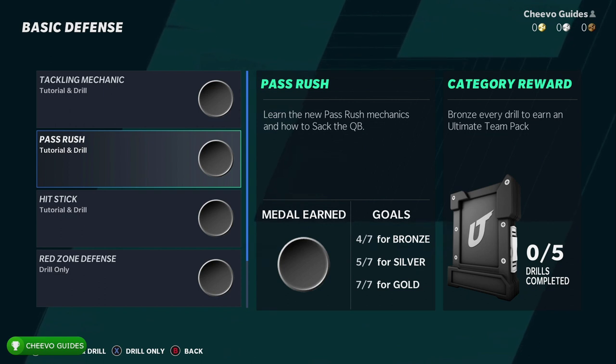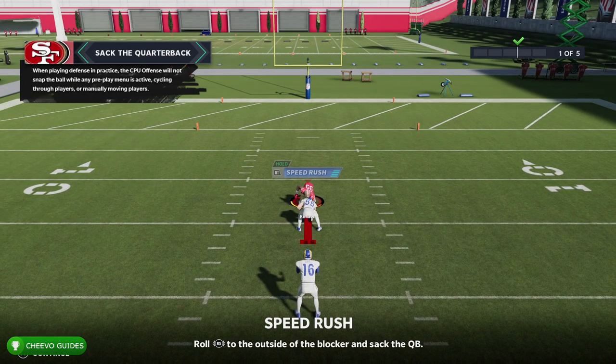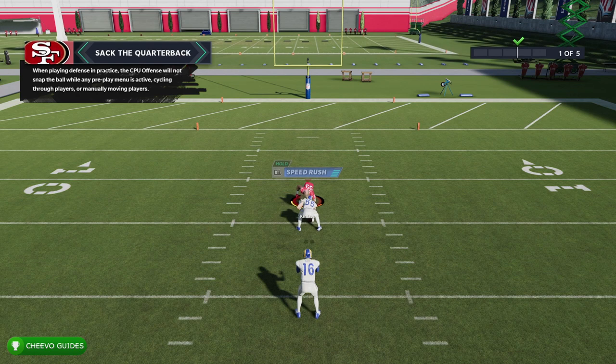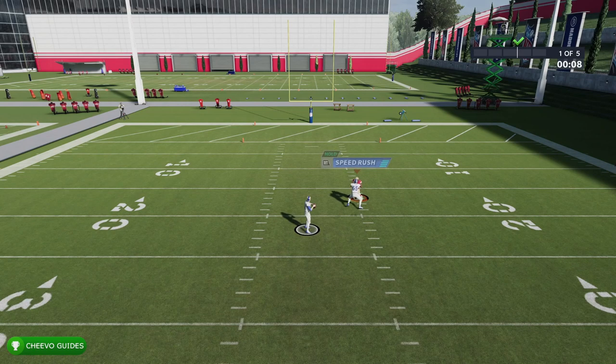This is going to go over the different pass rush moves that the achievement or trophy is referring to. There's no need for you guys to actually do it — I'll show you what they're referring to. When you're a defensive lineman rushing the passer, there are five moves total and we need to execute three of them in one game to get the achievement or trophy.